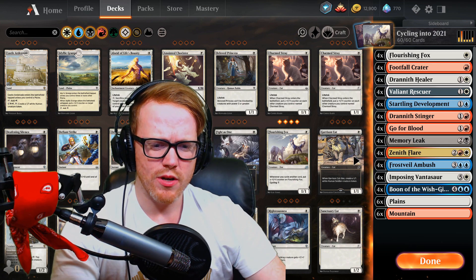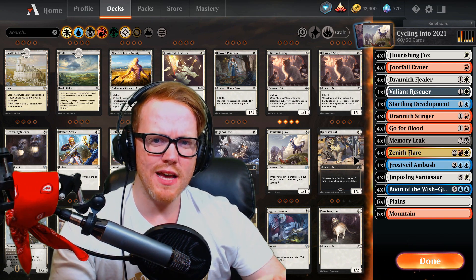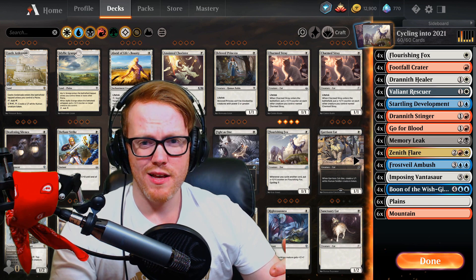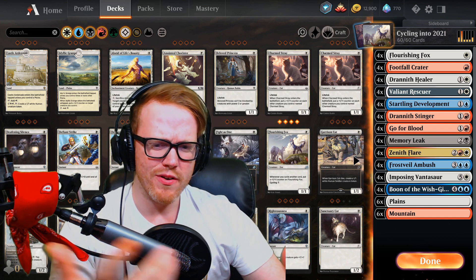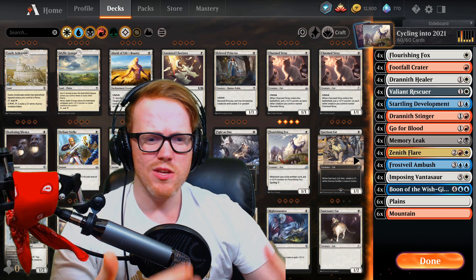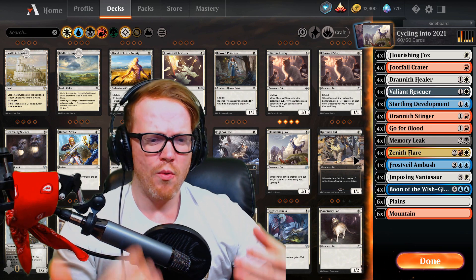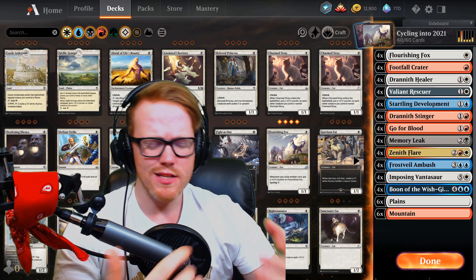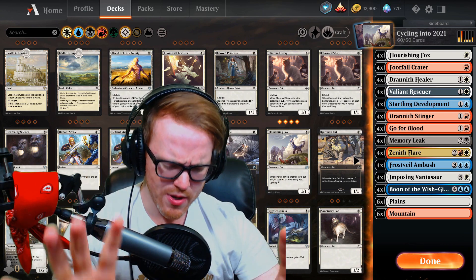Other than the Adventure matchup, if we can get on curve and draw into our lands, this deck performs very well. In testing, there were times I got stuck on mana and had to cycle hoping to draw a land, which is rough. You really want to hit your lands and get to at least four mana so you can cast Zenith Flare and hit them as hard as possible.